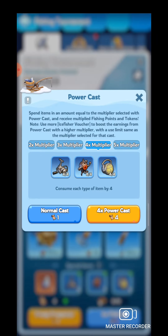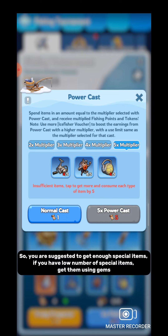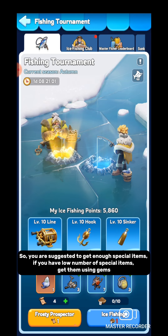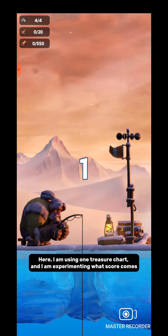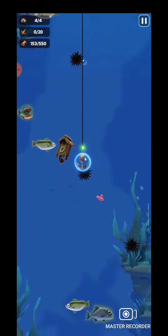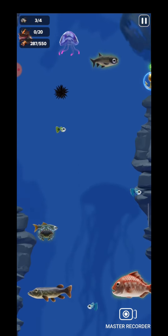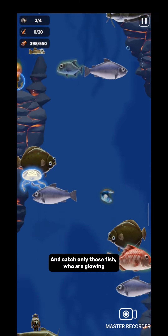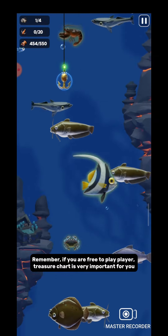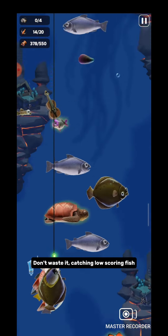I am going for power cast. As I increase the number of multipliers, the number of special items also increases, so you are suggested to get enough special items. If you have a low number of special items, get them using gems. Here I am using one treasure chart and experimenting with what score comes. Try to avoid getting bumped, go as deep as possible, and catch only those fish that are glowing. Remember, if you are a free-to-play player the treasure chart is very important — don't waste it catching low-scoring fish.